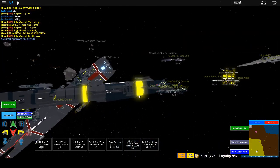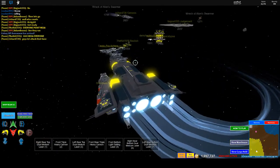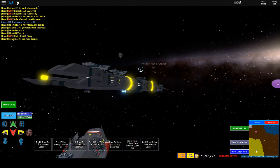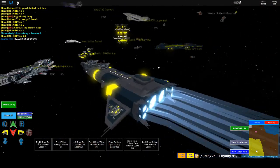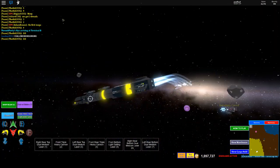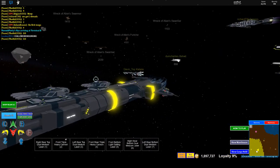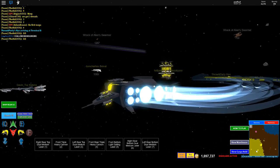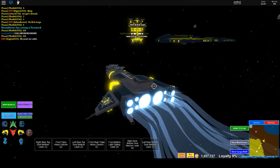It's got a triple heavy cannon — two triple heavy cannons. Some dual medium lasers, and a light gatling on the bottom. So it has one light gatling laser, two triple heavy cannons, and the rest are dual medium lasers — I think that's four dual mediums. That's pretty good. This thing is a really good ship.